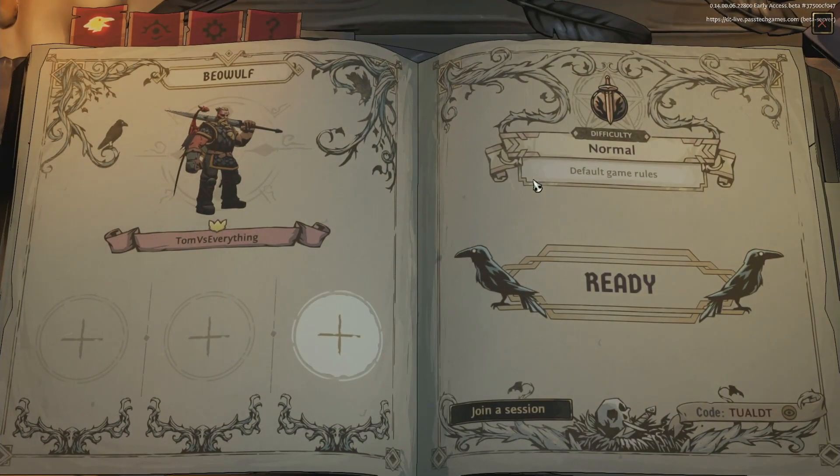Hello, welcome to the video. Today we are going to check out the new area being added into Raven's Watch. They've just come out with a beta branch to check this out, so we're going to jump in. I'm going to skip the first area because I'm sure most people have seen that. I did have to start a new save file, so we're going to be on normal difficulty and we're going to use Beowulf.